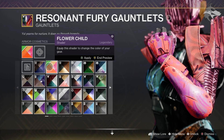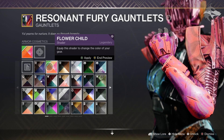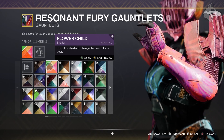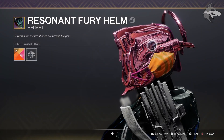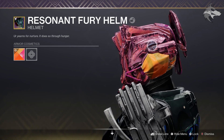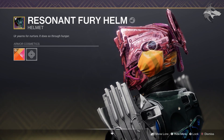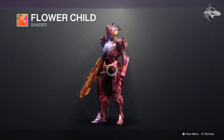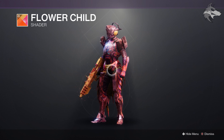Quickly though, for Eververse stuff this week there's a pretty cool new shader called Flower Child. It's a pretty wild looking thing, but it's worth mentioning this is an animated shader, so you can see sections on the armour right here have these cool moving patterns. That's available for 300 Bright Dust this week in the store. Obviously with it being an event thing, it won't be available again until next year, so if you like those very funky colours, be sure to pick that up.